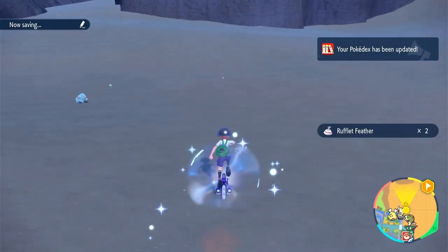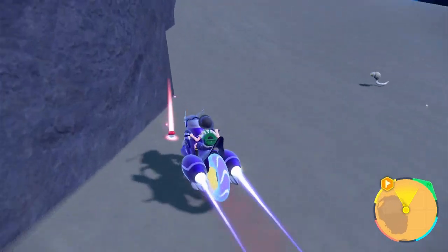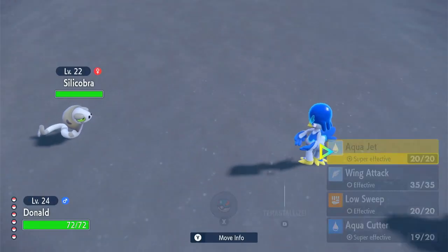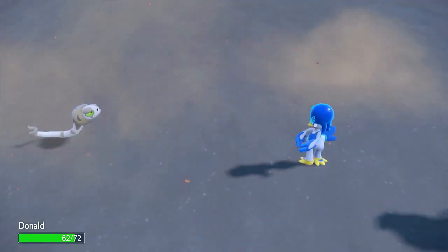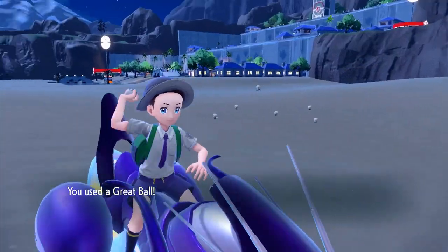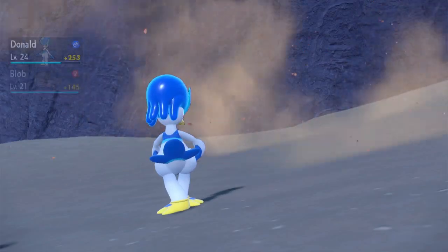We got Rufflet, the Eaglet Pokemon! It's really high numbered — wow. Whenever you see a high Pokedex number, you usually think of legendary Pokemon. There's another Silicobra. Since I have Donald, I might try to battle them. Let's go for Aqua Cutter — that's perfect! But it caused a Sandstorm. I'm going to take some damage from the Sandstorm, but I don't really care. Let's go for a Great Ball. Please stay caught — yes! Awesome. The Sandstorm was only temporarily from that one battle.